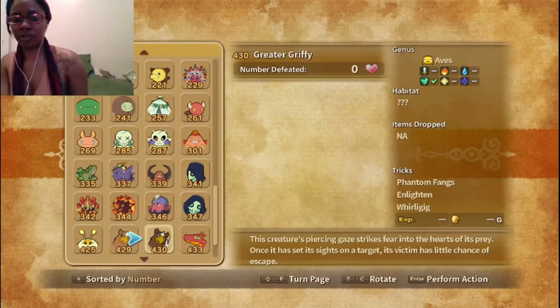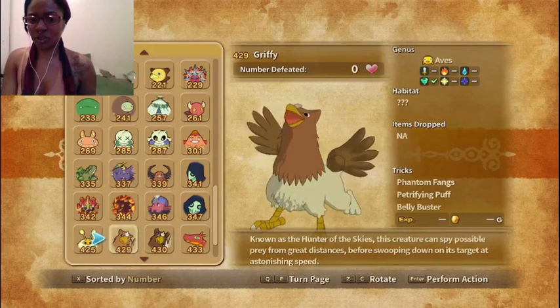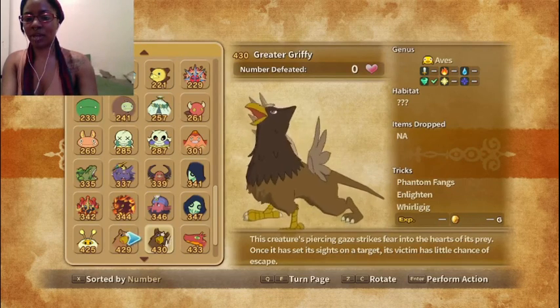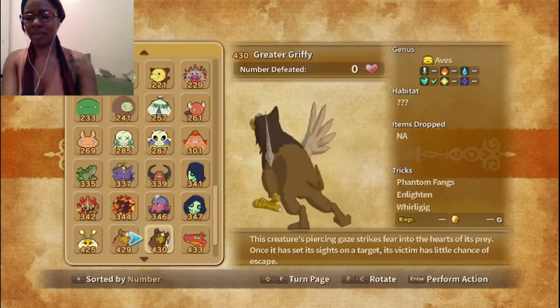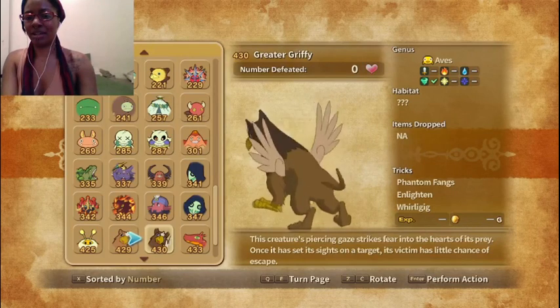We have Griffey — it's one of our familiars. Now we have Greater Griffey because I evolved it, and it looks super cool. I really like this version of it more. This creature's piercing gaze strikes fear into the hearts of its prey. Once it has set its sights on a target, its victim has little chance of escape. How cool would it be to actually have a pet Griffey?